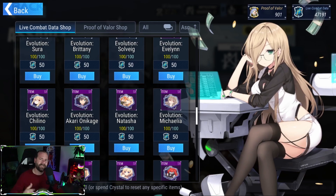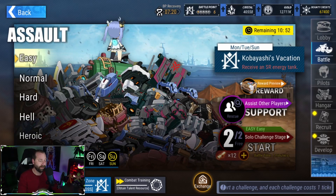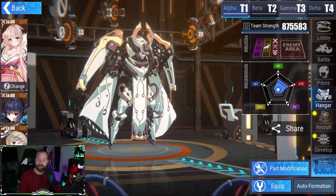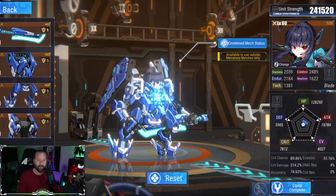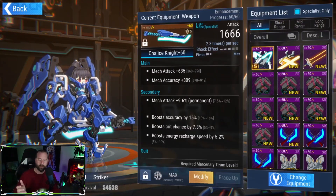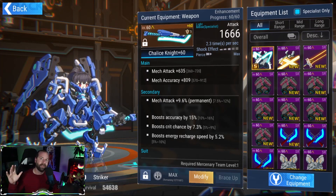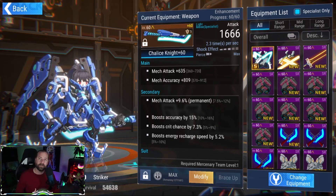This makes her very valuable and much easier to power up. Another thing that makes her really good is her weapon — it is the third fastest recharging weapon in the game. The Chalice Knight Sword that comes with her actually unlocks some strategies once you get one or two copies.